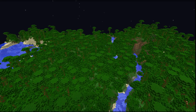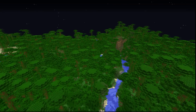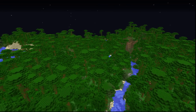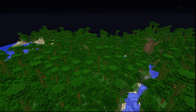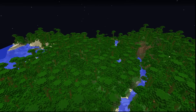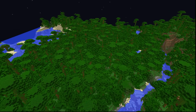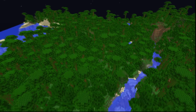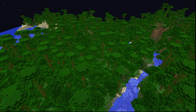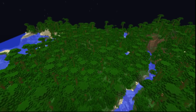The person that made the bug report directly analyzed the file format in which the world is stored and checked a 512 by 512 area for the density of coal ores. I am not that good at coding, so I am just going to try to do it with in-game mechanics. I am thinking I will just replace all the coal ore in a 160 by 160 area — so 10 by 10 chunks, 100 chunks total — with another block.